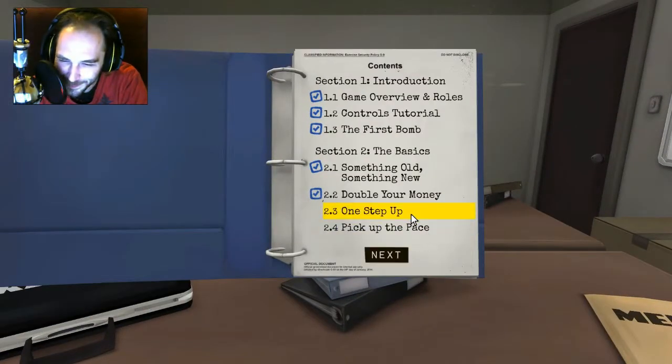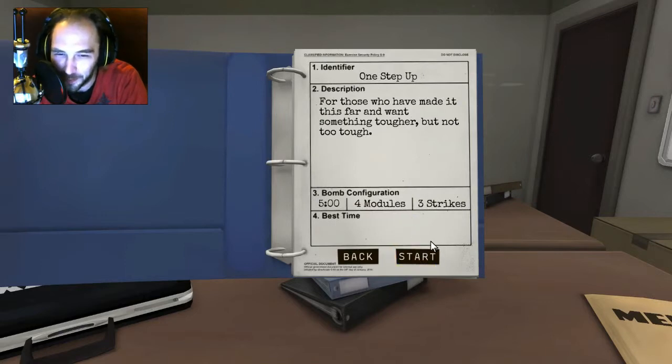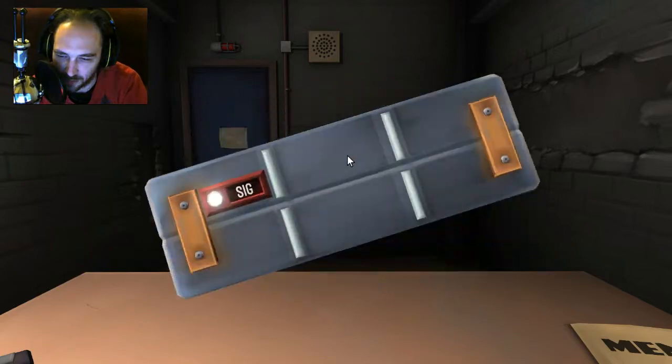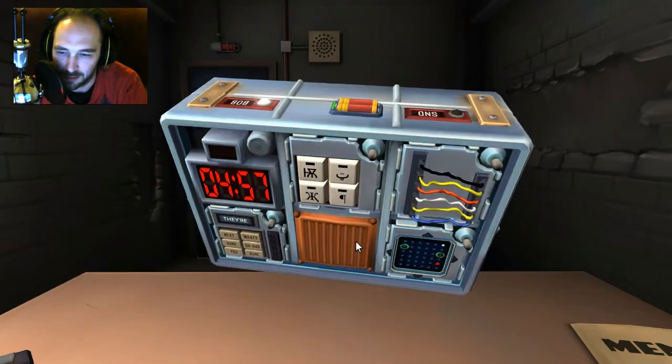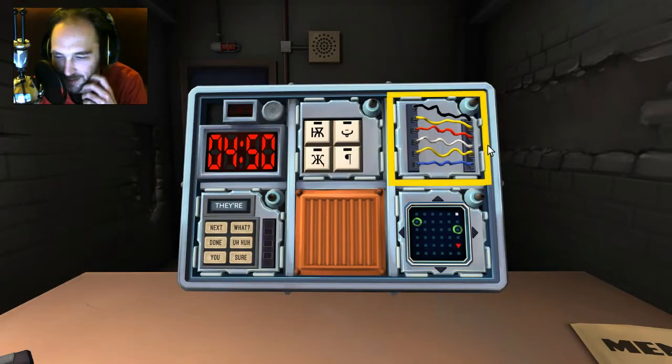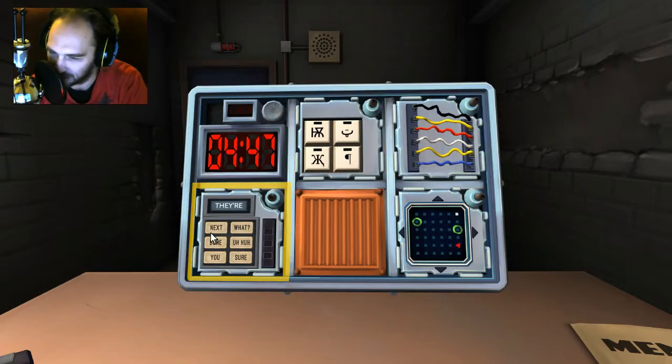We didn't die! We didn't die! This game is stupid. I need this game now. One step up — four modules, five minutes on the clock. You are not allowed to look at the bomb defusal manual. I love this game. What do we got? Keypad, wire panel with six wires, a maze, and then something that looks like a word selection panel.